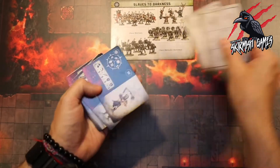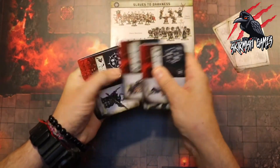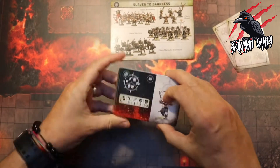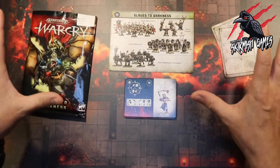We get our two ability cards and then 12 fighter type cards. So that's nice, you get a really nice selection there. So that's everything we're going to get in the card pack.